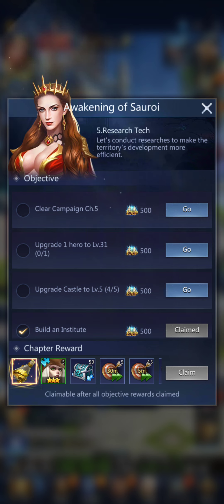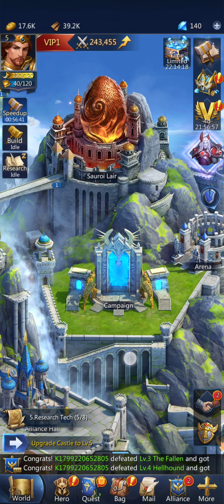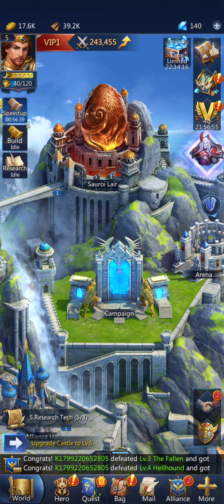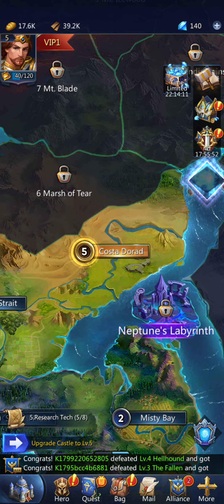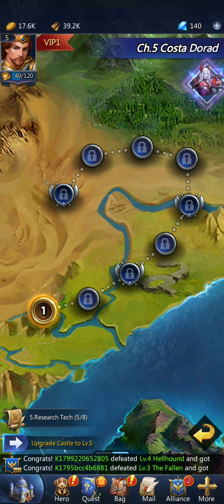That just leaves letting the castle finish, clearing Campaign Chapter 5, and upgrading a hero to level 31. Now that I have Scarlet, I want to go ahead and take you into the campaign to show you this.